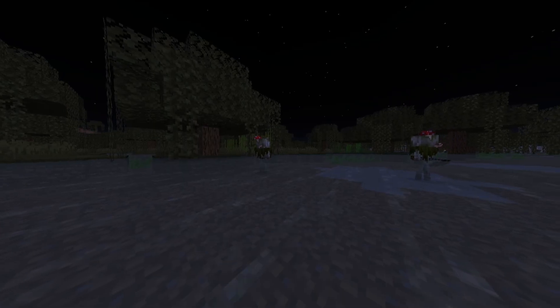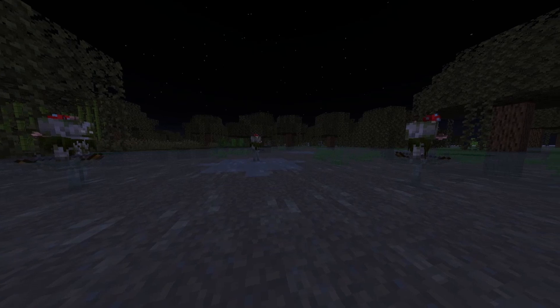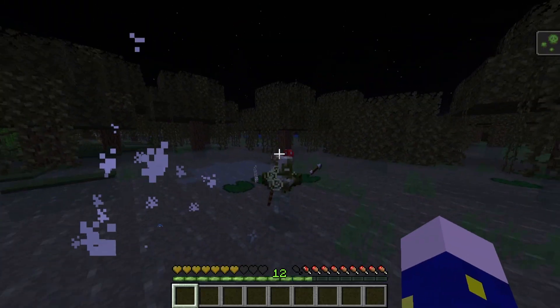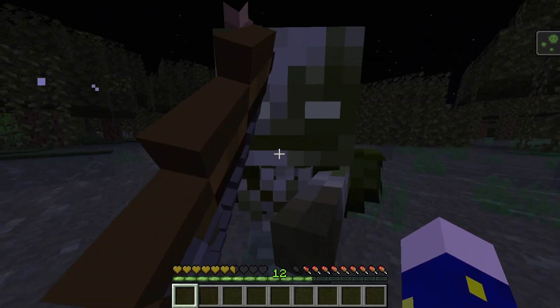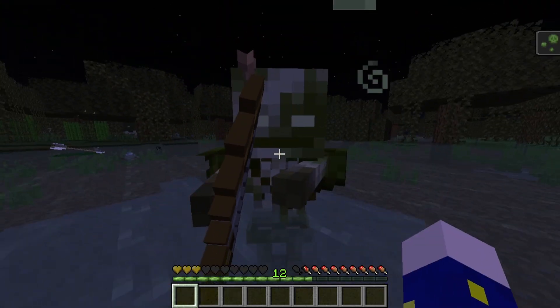The next mob is the Bogged. This mob is a swamp variant of the skeleton, like how the Stray is a cold variant of the skeleton. This mob will shoot out poison arrows at you, so it's kind of just a slightly upgraded skeleton. And starting from this update, skeletons that spawn in swamps will spawn as Bogged.